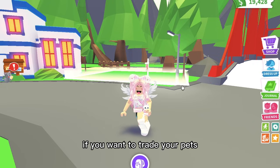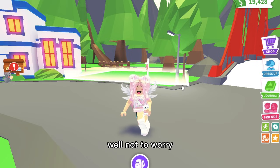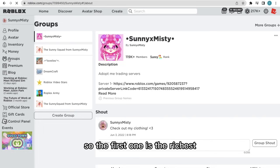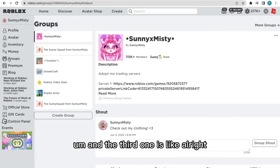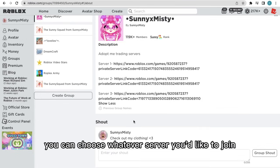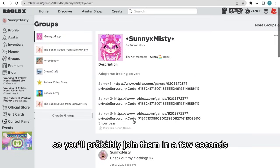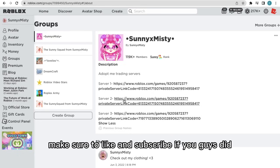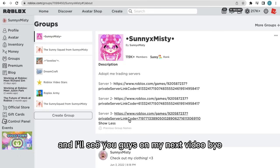If you want to trade your pets but every server you join is really poor or doesn't have the pets you're looking for, I have a solution. In my group I have three different server links: the first one is the richest, the second isn't that bad, and the third is mainly for people who don't have that many good pets. They're usually not that full so you'll probably join in a few seconds. That was it for today's video — I hope you guys had a good day, make sure to like and subscribe, and I will see you guys in my next video!